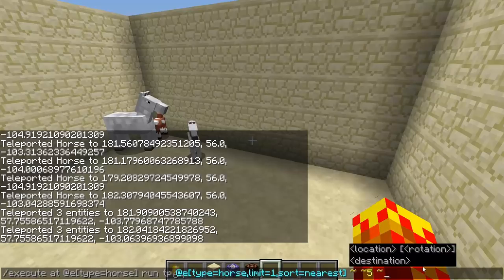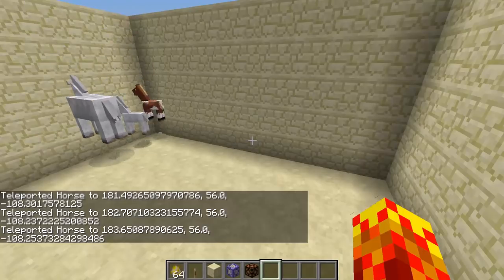If you just look at this command itself, this will work because you're going to teleport at the horses — at each horse, only one horse per horse, sorted to the nearest one. So this means it's going to sort to the nearest horse at the horse, so it'll just be that horse itself. And you're going to teleport five blocks up. And it works.